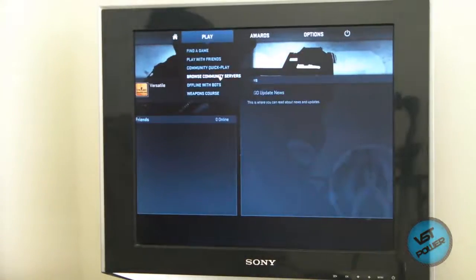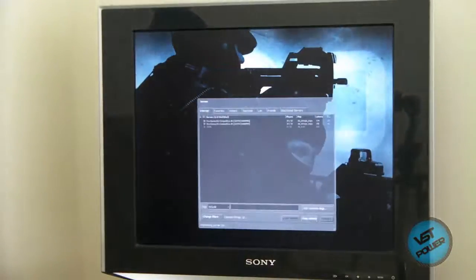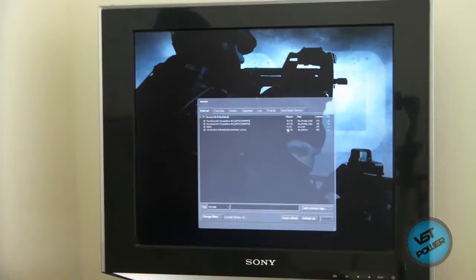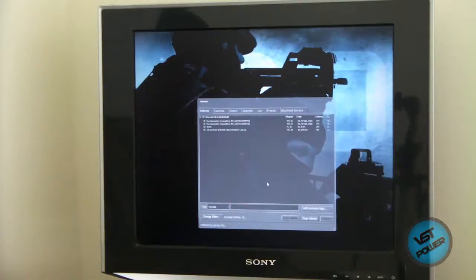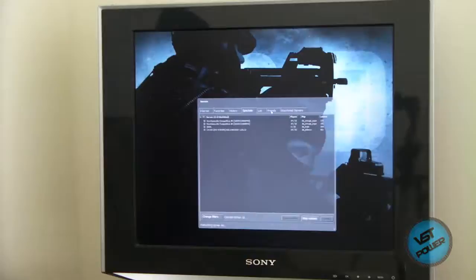So we go to play, we go to browse community servers, we go over here, go to internet. You can do a refresh all — we see there's a list of all these different servers that's going to come up momentarily. You can go to favorites, history, spectate, LAN.